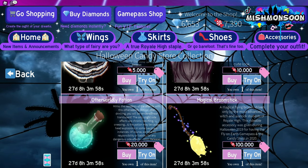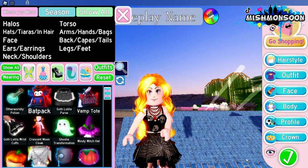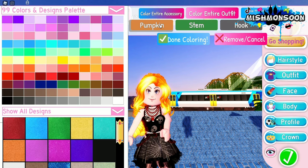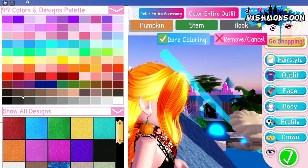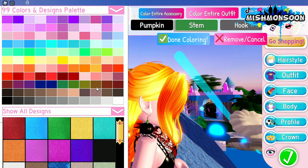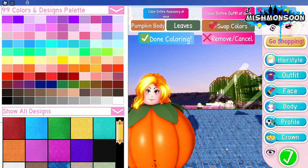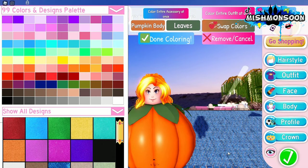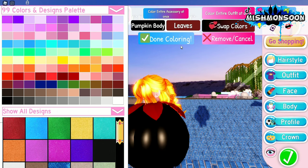We're back at my favorite dressing spot on earth! Let's start with the pumpkin earrings — they're cute. Let's try coloring them black. Moving on to the pumpkin body, it looks so cute, like a child's costume. I'm going to color it black again with red leaves, so I'll be like a poisonous pumpkin.